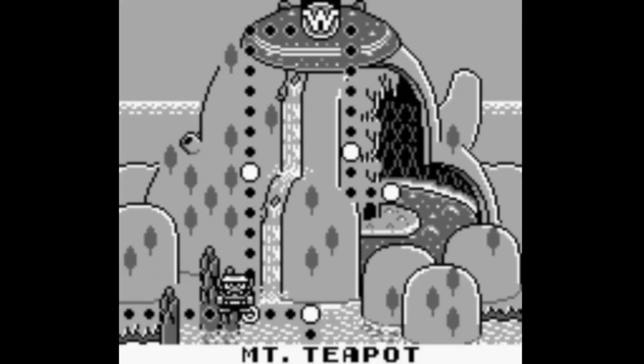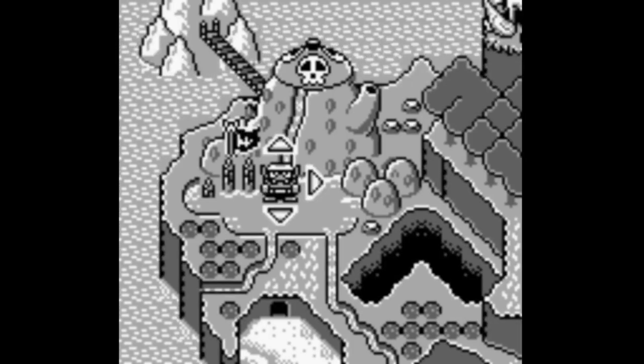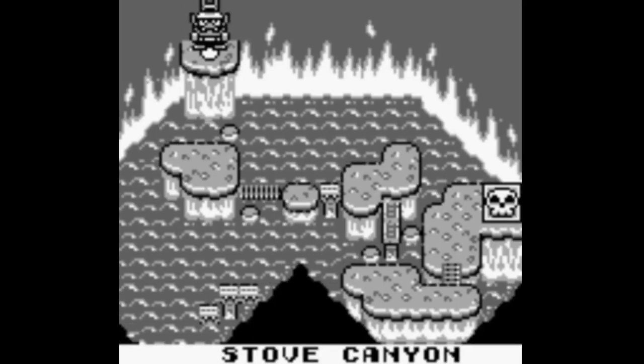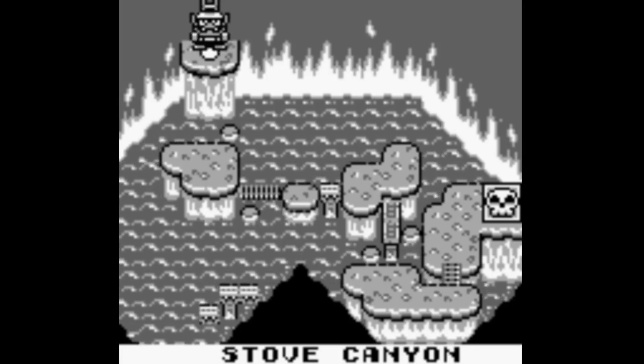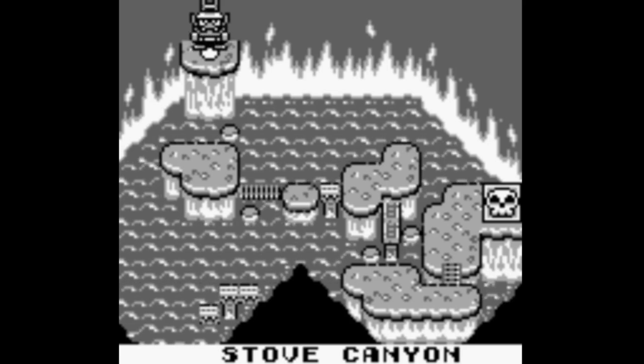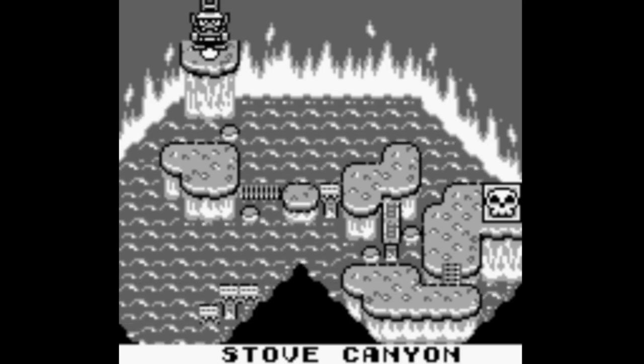That does it for this episode. I just realized I'm not sure how I get to the next area from here — oh, I can just go this way from the world map. Let's take a quick peek to see where we'll be next time, and that is Stove Canyon — a lava world. This is what we'll be covering in the next episode. Next week, I think we're going to do a little something different — I'm not going to spoil the surprise, but it will not be WarioLand. We'll be returning to this series the week after that.